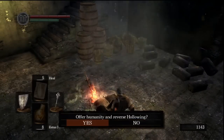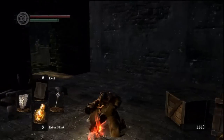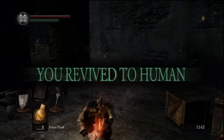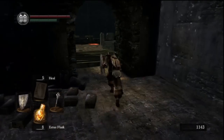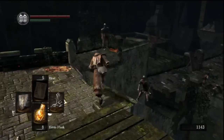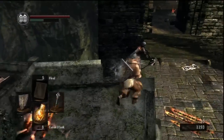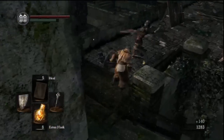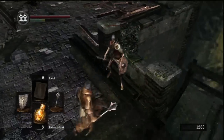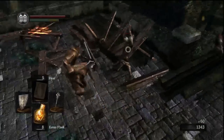I'm going to reverse hollowing — I am online so I might get ganked. I'm gonna go ahead and visit the undead merchant. I don't think he has anything to sell, but I'll go have a look. I might go ahead and buy a heater shield, although I can do fine with this even though it doesn't have 100% block — I can manage.